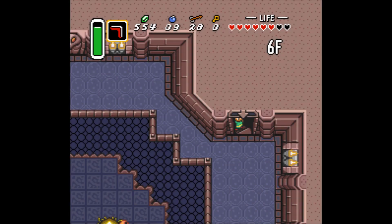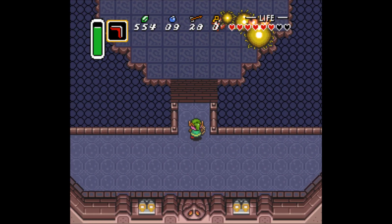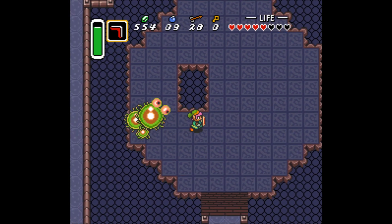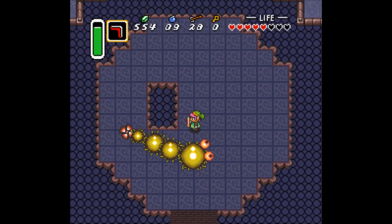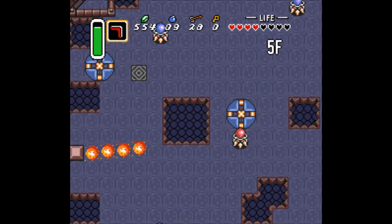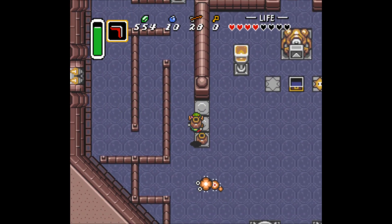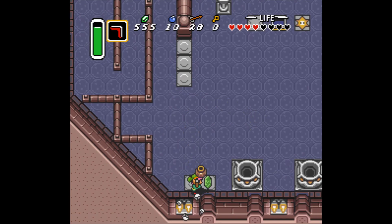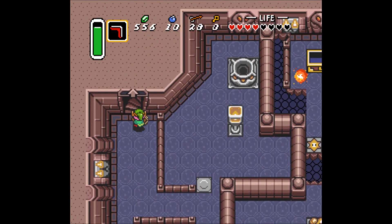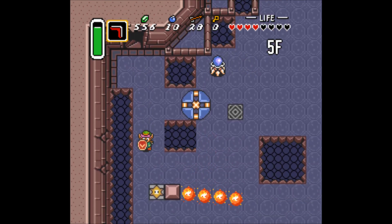Boss fight! See, look at him — look at that Moldorm! He's all big and wiggly. Unlike other ones, I have to murder his tail. Oh, then sometimes he does that too. Oh no! Take a move, Moldorm. And I still have one fairy left, so I'm not going to bother falling into the holes yet — because you can do that if you need to get more health.